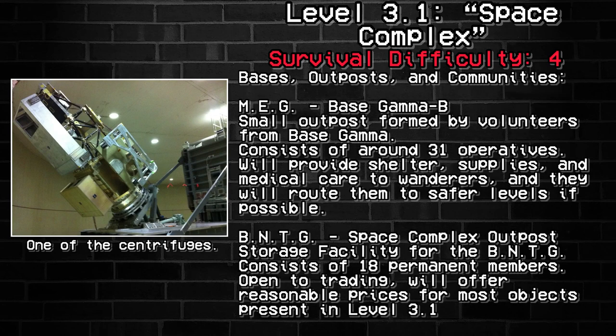Bases, Outposts, and Communities. MEG Base Gamma: Small outposts formed by volunteers from Base Gamma, consisting of around 31 operatives, will provide shelter, supplies, and medical care to wanderers, and will route them to safer levels if possible. BNTG Space Complex Outposts: A storage facility for the BNTG consisting of 18 permanent members. Open to trading and will offer reasonable prices for most objects present in Level 3.1.